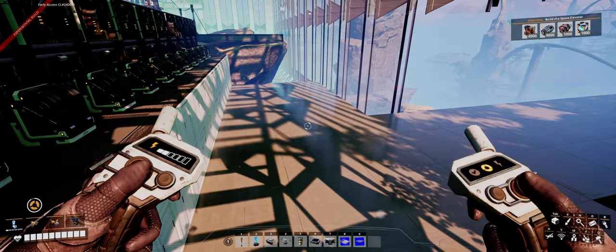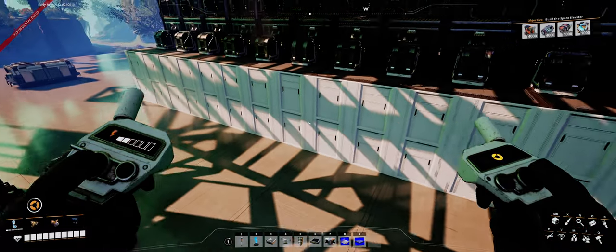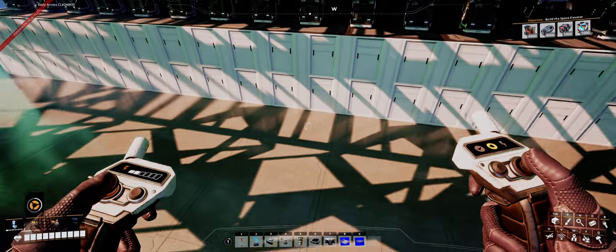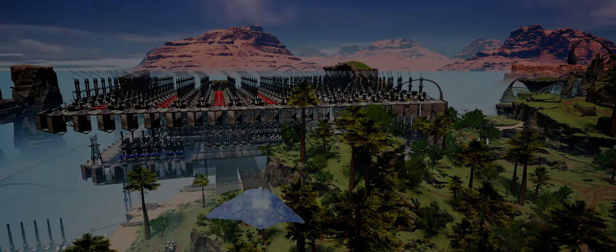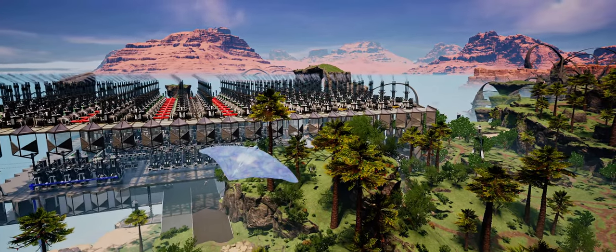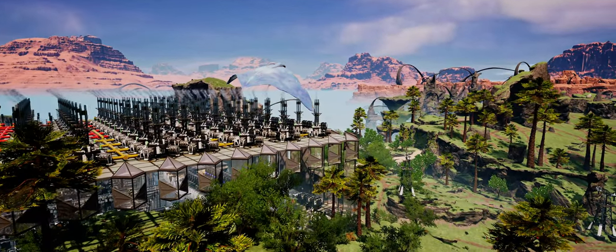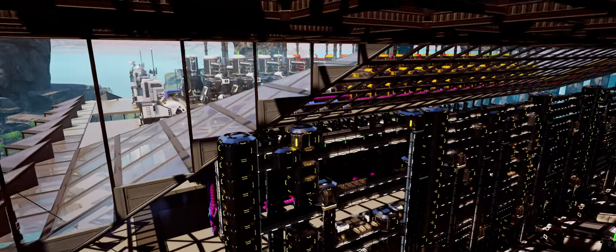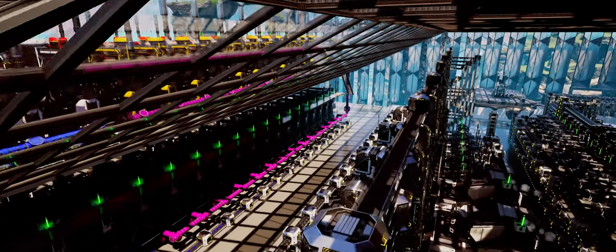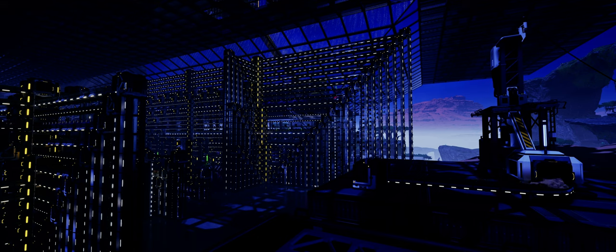Now we're clean — see how much better this is! My name is Kin, and welcome back to my continuing Satisfactory series on Update 8 Experimental. This is episode 20. If you'd like to catch up from the beginning, a link to episode one is in the description. This is the first of two episodes where we'll be working on completing the cosmetic work on the starter factory.